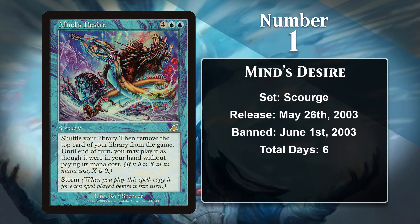And at number one, we have Mind's Desire — a card that was banned in Legacy and restricted in Vintage less than a week after being printed. Storm is a famously broken mechanic, and Mind's Desire is one of the more busted things you can do with it. Both Legacy and Vintage had so many different ways to draw a ton of cards, play cheap spells, and untap lands that it was very easy to cast a huge Mind's Desire and just cast every spell in your library in a single turn. This was completely degenerate, it wasn't easy to interact with, and as a result, Mind's Desire is the card that was banned or restricted in a format more quickly than any other card in the entire game.